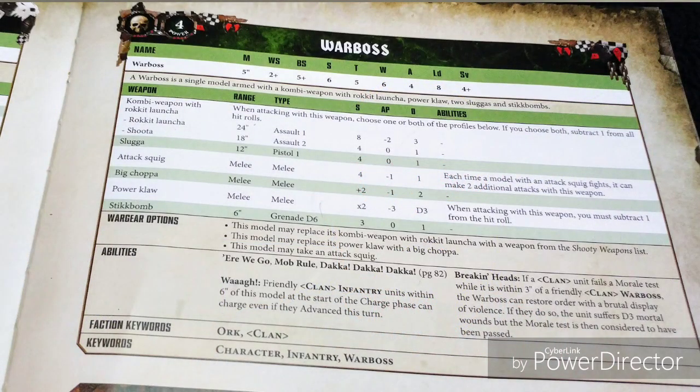He's got a movement 5, weapon skill 2, ballistic skill 5, strength 6, toughness 5, 6 wounds which is nice, 4 attacks, leadership 8 and a 4-up save. We'll get into how to hopefully help the 4-up save later on because he can be taken down fairly easily unfortunately.